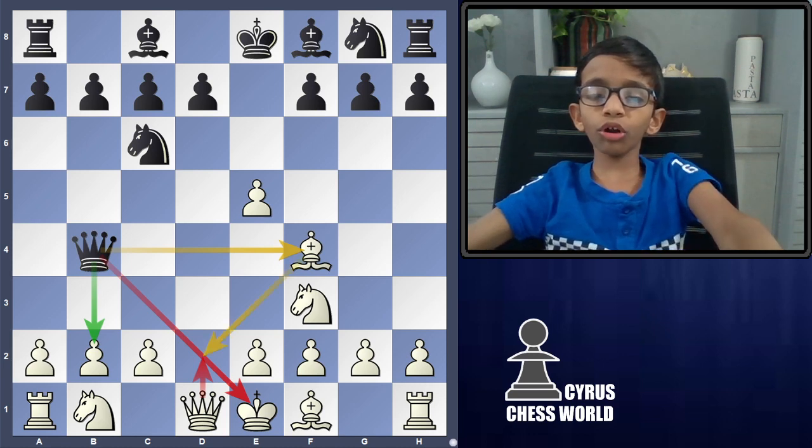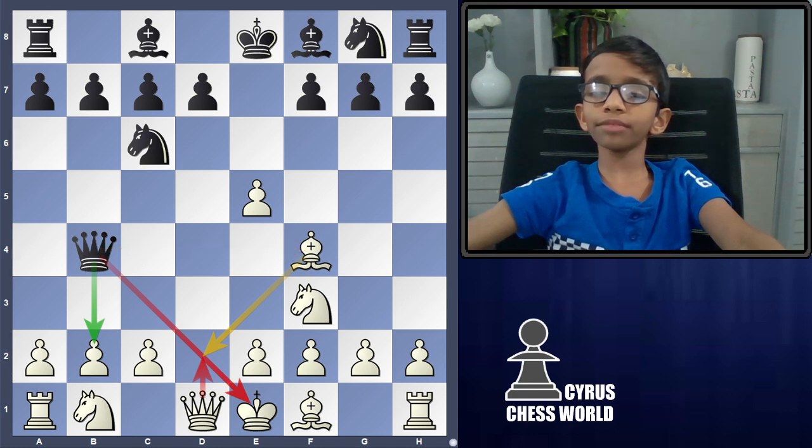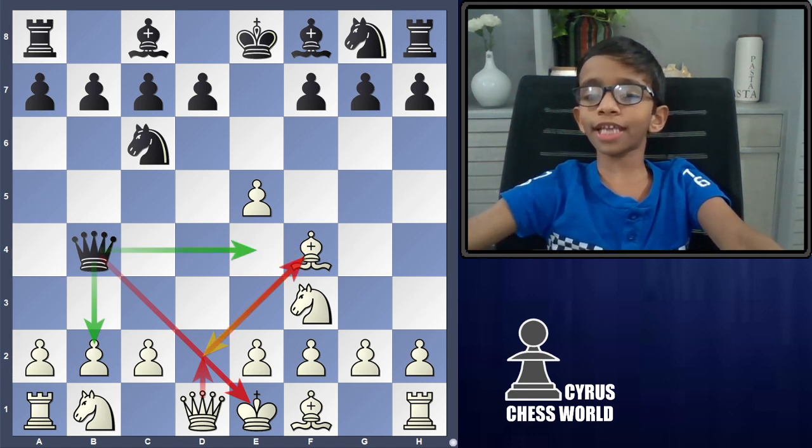Blocking with the Queen's knight or bishop. We block with the Queen's knight. Black cannot take this bishop because it is also protected by the Queen's knight.